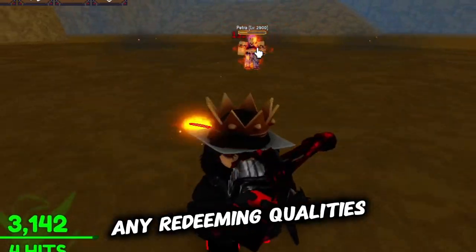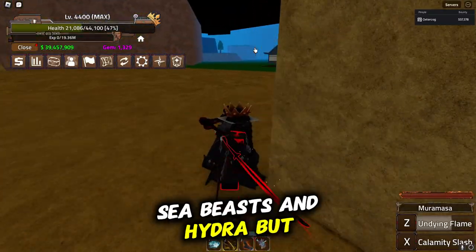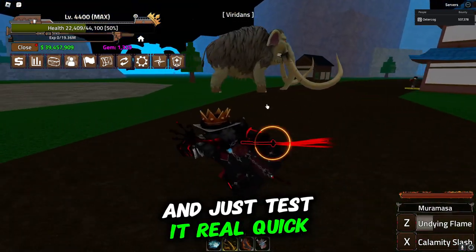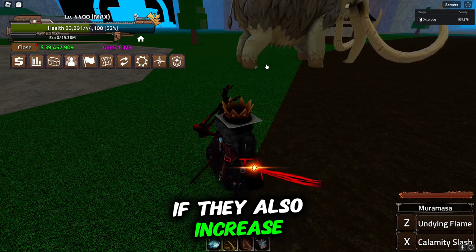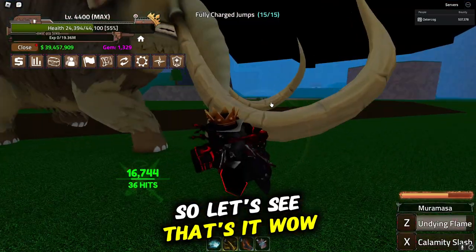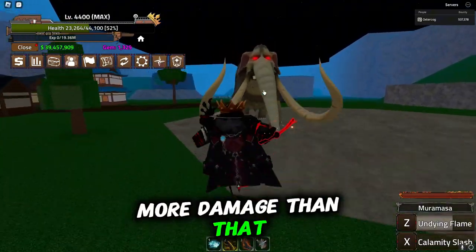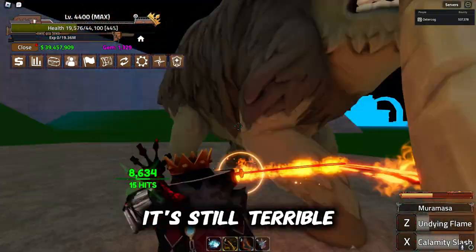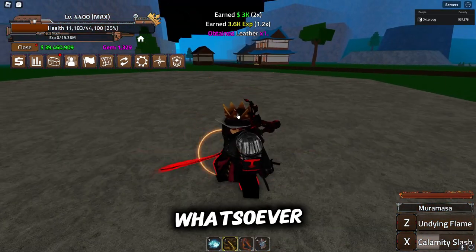It doesn't have any redeeming qualities. I'm pretty sure it used to be good for healing sea beasts and Hydra, but I don't even think it is anymore. Let me test on a big target real quick. They also increased the cooldown on Undying Flame. Wow, that used to do way more damage than that, and even in its powered-up state it's absolutely mid — it doesn't even matter, it's still terrible.